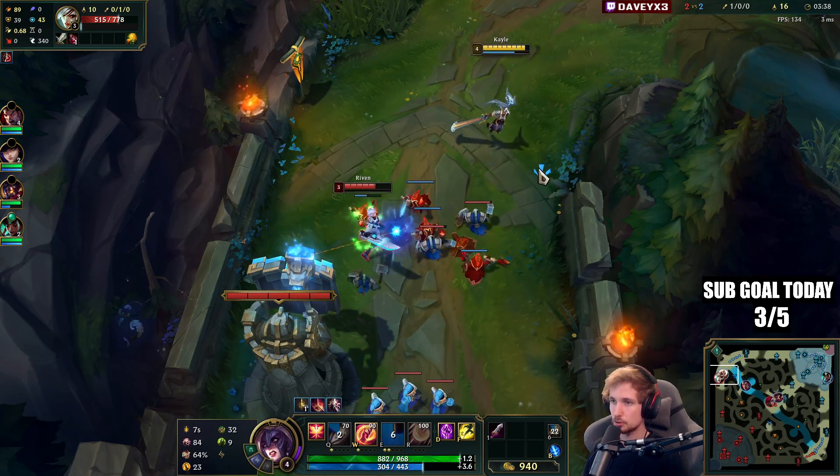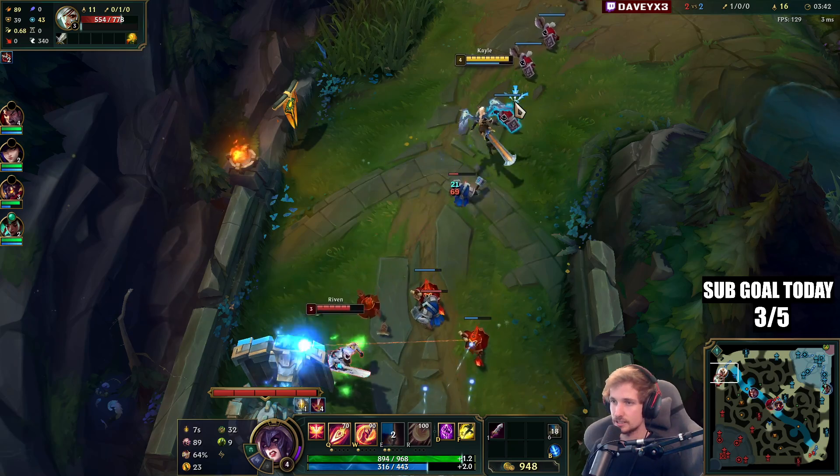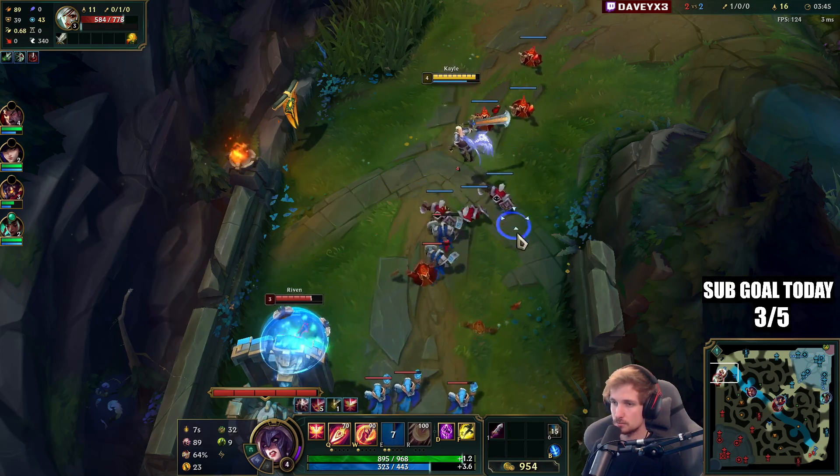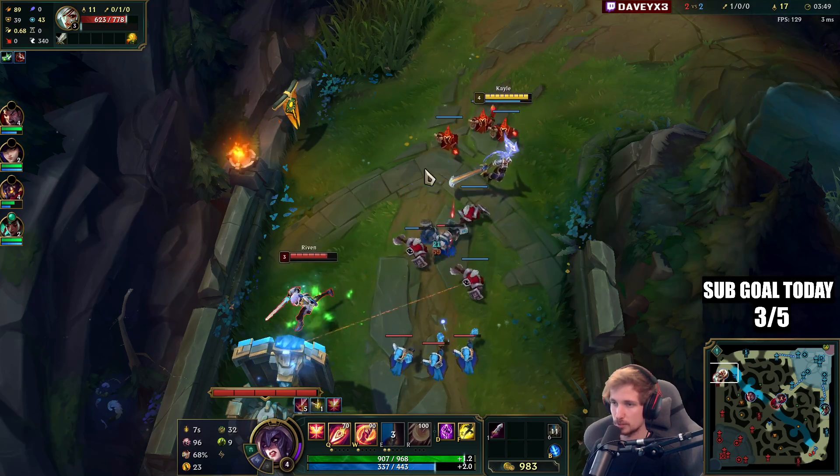So yeah, we're going to be permanently spamming E now, because the lower HP your target is, the more damage your E does. All we have to do really is keep spamming it.